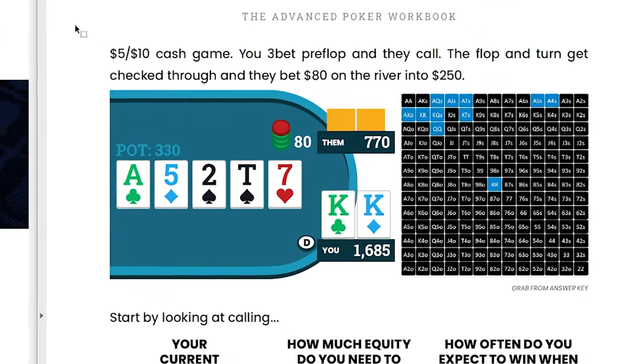You're playing a 5-10 cash game, you 3-bet pre-flop and they call. The flop and turn both get checked through, and they bet $80 on the river into a $250 pot. Right after the $80 bet, there's $330 in the middle. You have pocket kings on an ace-5-deuce-10-7 board. The flush draw did not improve, and this is the range straight out of the solver that your opponent would have in this spot.